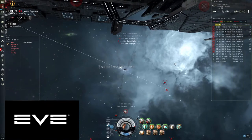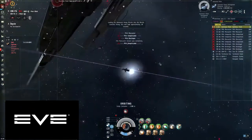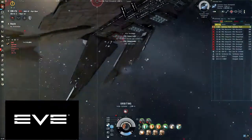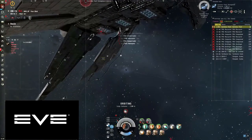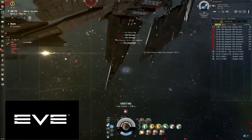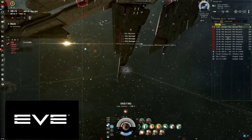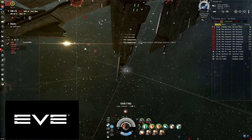Once that wave is killed and the only things left are battleships, lock up the stronghold again. Orbit your can underneath the stronghold. The reason you want to be so close is that the stronghold fires defender missiles which will negate your damage, but if you're close enough there isn't time to intercept your missiles — so you do more damage the closer you are. Load fury missiles, orbit the can at 2500 to keep max speed, and just wail on the stronghold until it dies. At about one third structure, a wave of frigates is going to spawn — blast through and finish the stronghold off first, then kill the frigates.